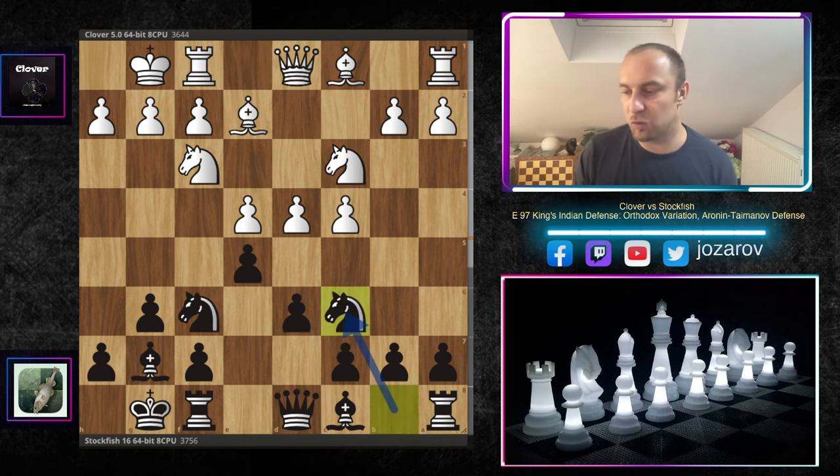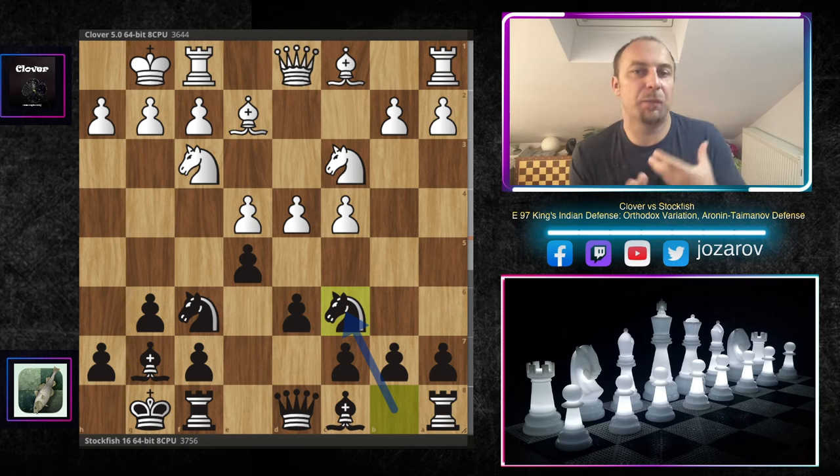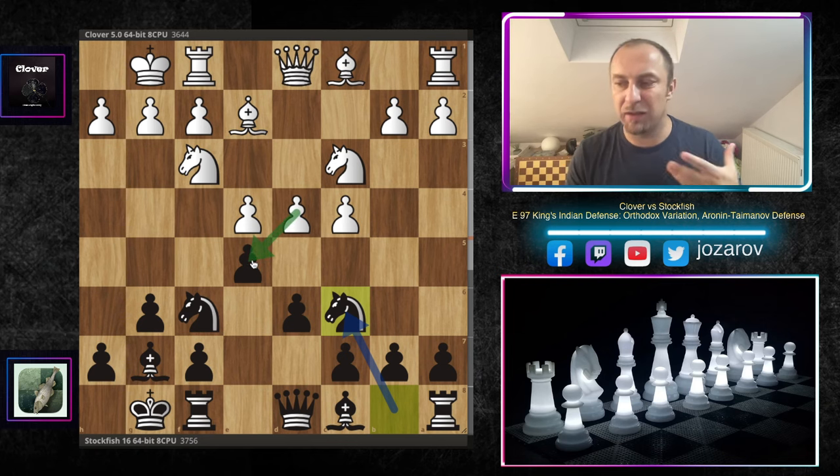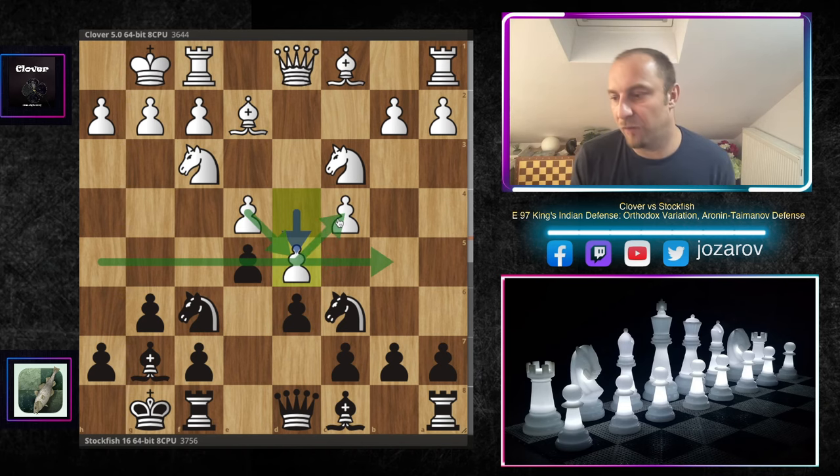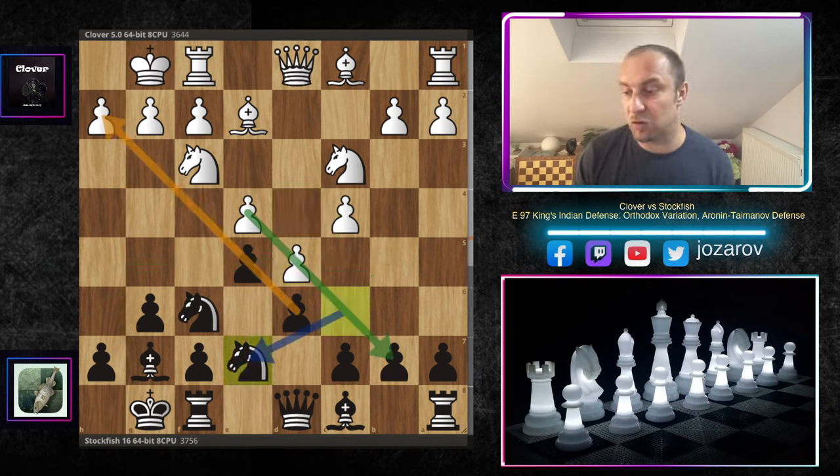Stockfish plays the provocative knight to c6, waiting for White's reaction in the center. If d takes e5 happens it likely leads to a drawish position for both sides. So the main line for White is to expand in the center with d5, gaining a space advantage with three powerful central pawns. Black then plays knight to e7.